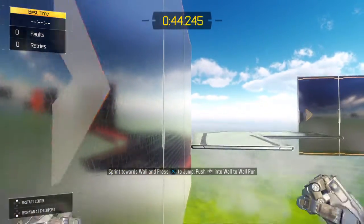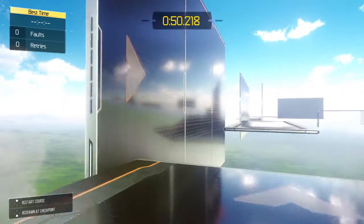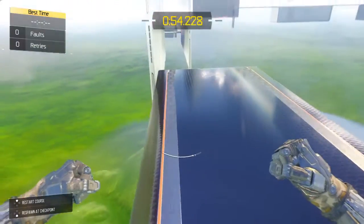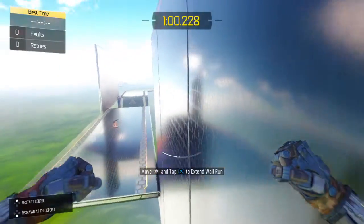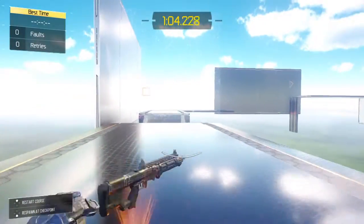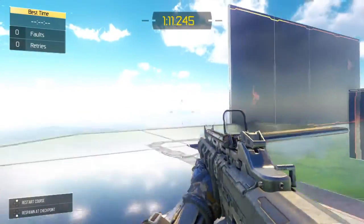Now let's try some wallruns. While wallrunning, the smart materials in your gloves and boots will change their properties, using Van der Waals forces to secure you to the surface. Now try jumping from one wall to another. Fire while wallrunning to engage enemies from unexpected angles and directions. Well done.